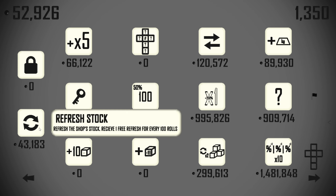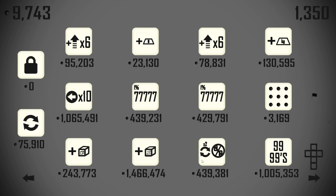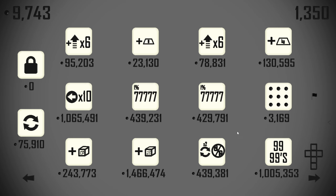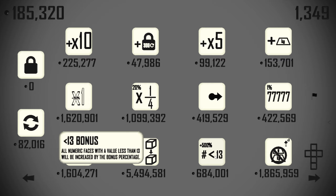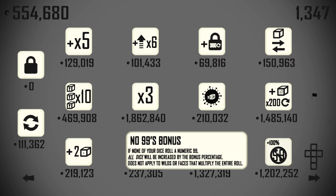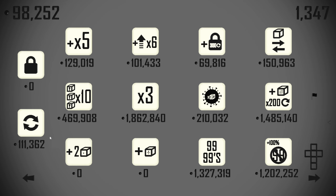Ten more dice of all ones - it's only a few rolls. Numbers less than 13 get another 500% value - all right, but just because it's the numbers less than 13, that's where most of our run exists. We're not going to get the no 99s bonus right now. We just need more settle die faces. There's one. So we did 14, 15, there's 16.